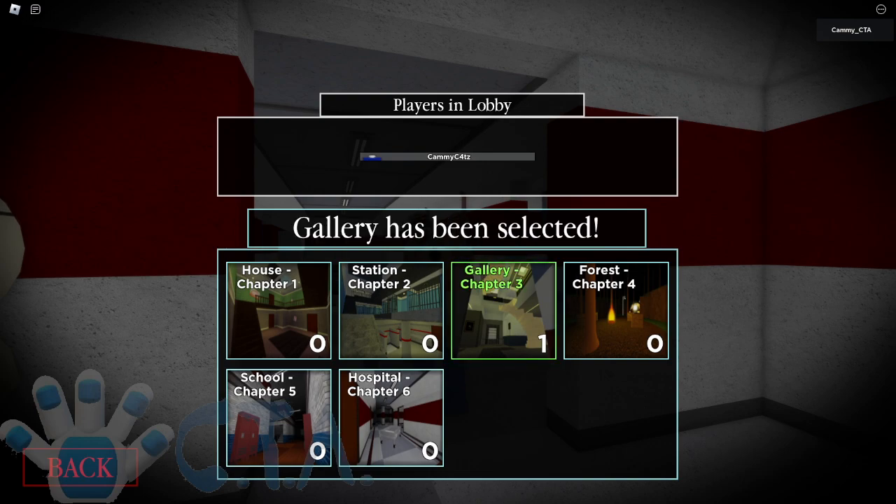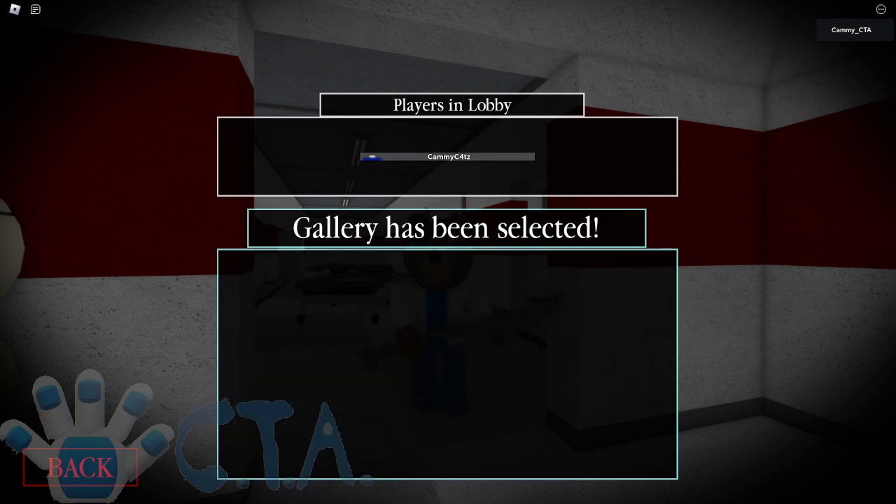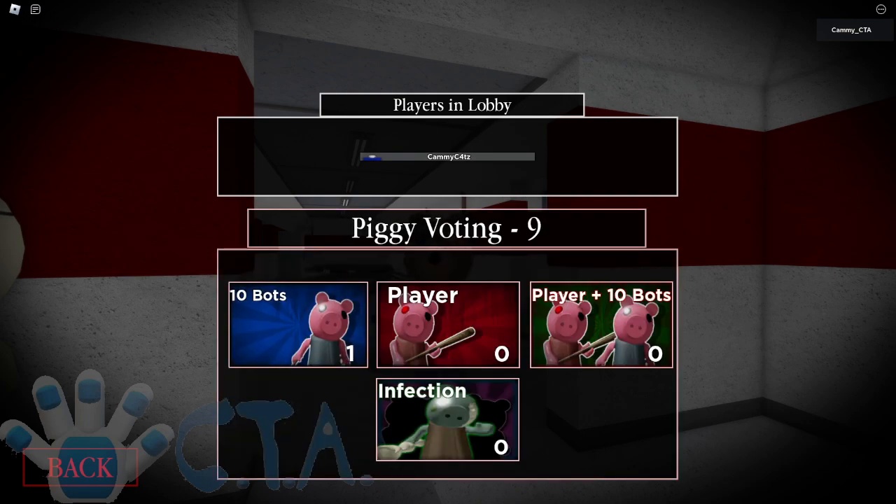So you actually need to look for some things in the map, and there's also a code you need to do. I'm gonna show you how to do all of that as well, but first let's just go into the map and wait for it to load.